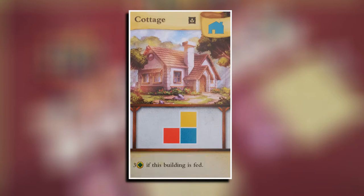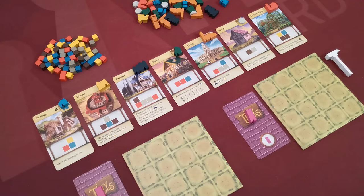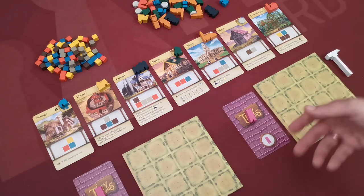Most effects are self-explanatory, but there are clarifications on pages seven and eight of the rulebook. This cottage card says you gain three victory points if the building is fed — feeding is indicated by a symbol on the top of the card. Some other cards, like this greenhouse, provide food for cards that require it. The greenhouse does not produce victory points itself; however, it feeds one contiguous group of buildings requiring food anywhere in your town.